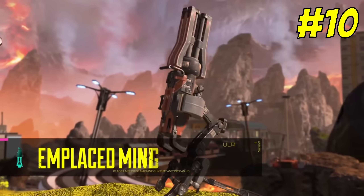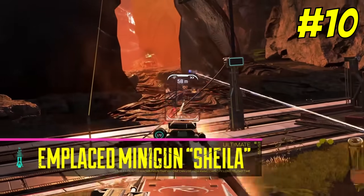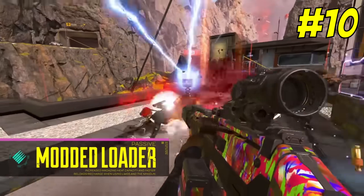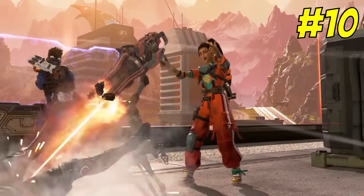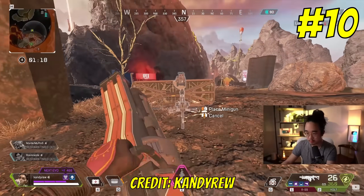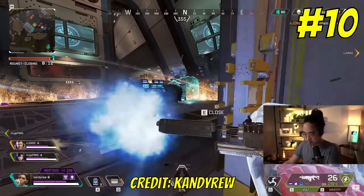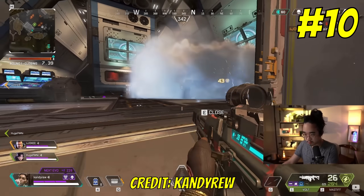Number ten: Rampart was not as strong as she is today upon release. The biggest reason was that Sheila couldn't be mobile — it could only be stationary. Also, her walls weren't as strong as they are today. They took much less damage to destroy, and they took more time to activate and fully come up. While the wall changes may not seem like big deals on the surface, they have definitely improved this legend and made her way more dynamic. Apex learns from the releases of legends being too weak or too strong, and they try their best to adjust accordingly.